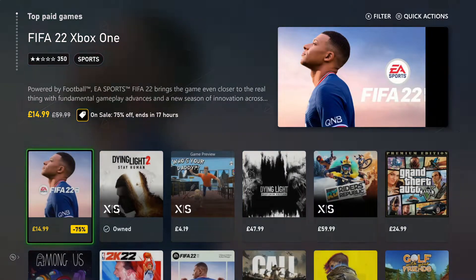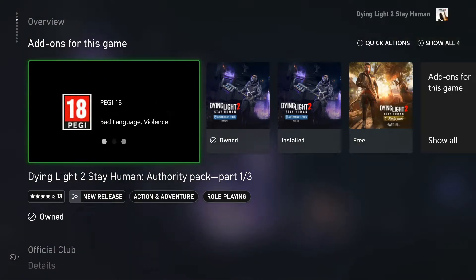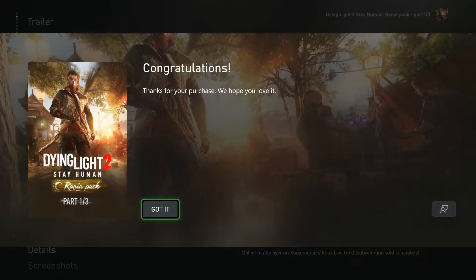First you need to go into the store, find Dying Light 2, go down to add-ons, go across to the Ronin pack, click on that, click get free — it'll say got it. It may go into your queue, or it should download pretty quickly; it's only very small.